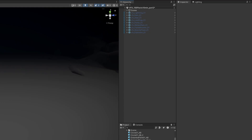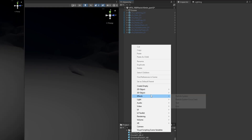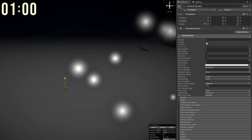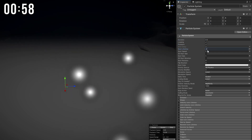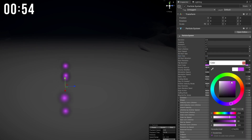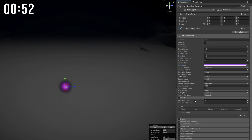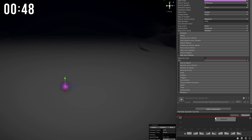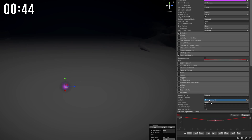For the last one we got a projectile. This particle system is for a breathing flare. Reset transform. Pre-warm is on. Duration of 0.5 as well as the lifetime. No start speed, smaller start size. It's gonna be purple. No shape and rate over time of 2 per second. On the size over lifetime I'm gonna use a straight line but with a key in the middle so it kind of breathes. I'm gonna use the brightest flare.